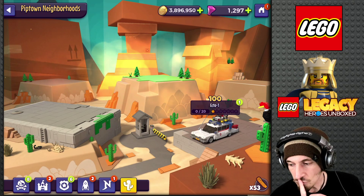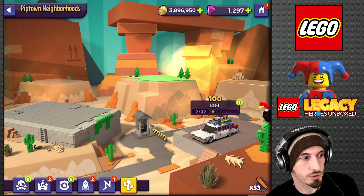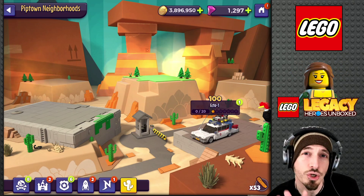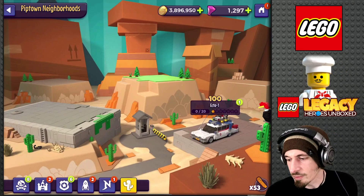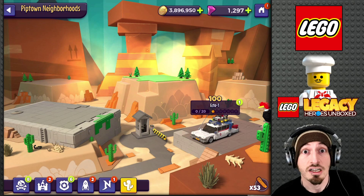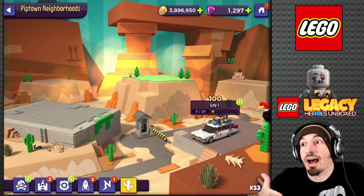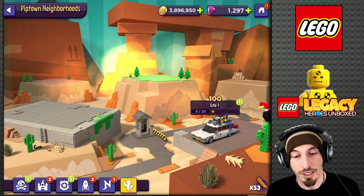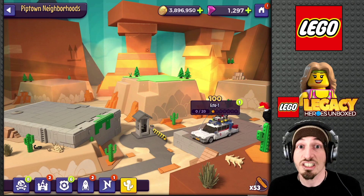The first thing I want to mention — and this really stood out to me — is there's like a little road in there with a little security booth. No one else is really talking about this, but why is there a security booth in a Lego neighborhood? There's no security booth in the regular area. The first thing that stood out to me was like a Hollywood movie lot, because they have security booths.